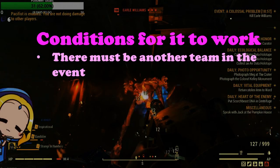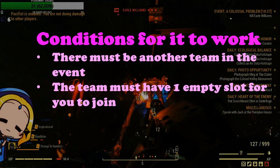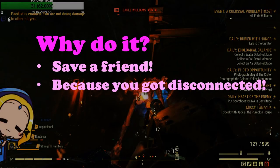There are three main conditions for this trick to work. Firstly, there must be another concurrent team doing this event. Secondly, the team must have one empty slot for you to join. Whether or not the team has killed Earl in their instance is partially immaterial, as you are more interested in the event reward and not the legendary loot that Earl drops after it dies. Thirdly, the instance which you are trying to join must not be full.